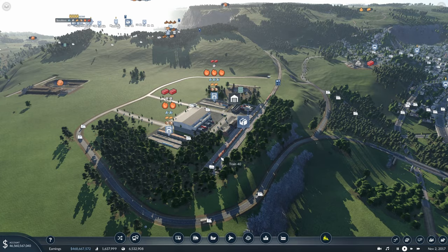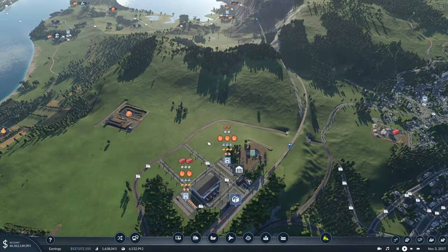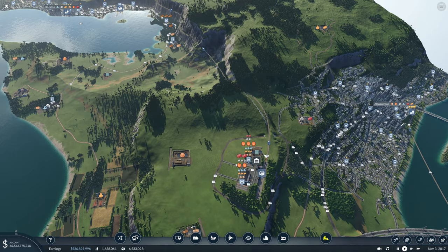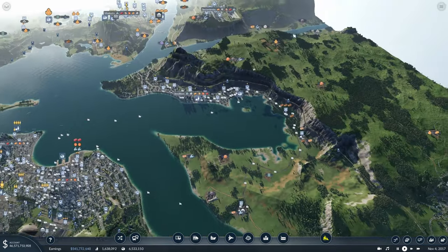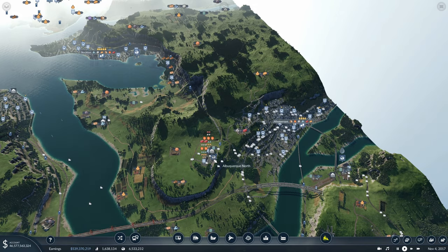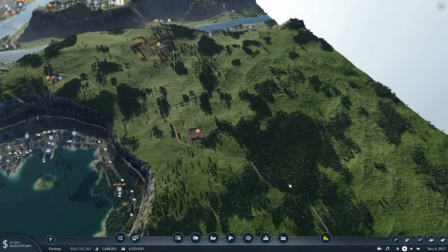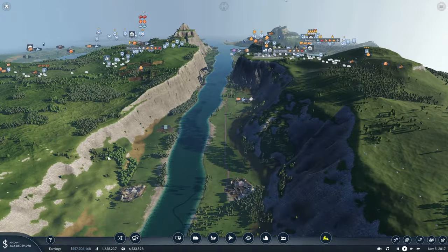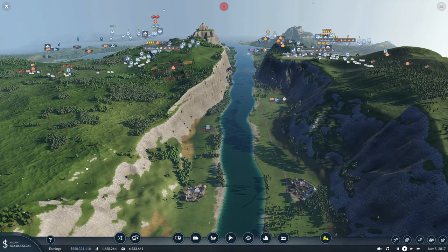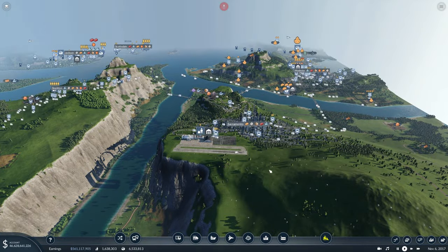The other option is coming from this distribution center. I know we'd probably be backtracking a lot of what we're moving, but coming from here either by train or by truck, crossing this huge flat area up here, and then figuring out where we're going to cross over the river and get into the city that way.